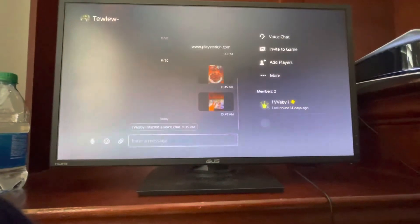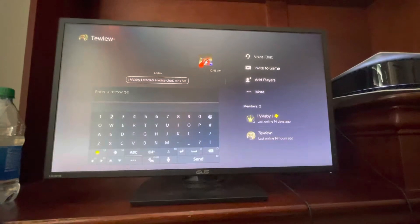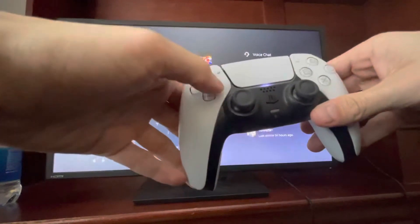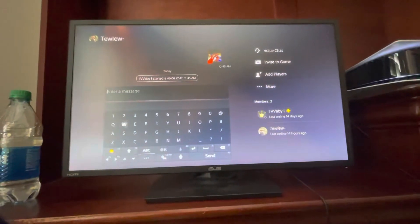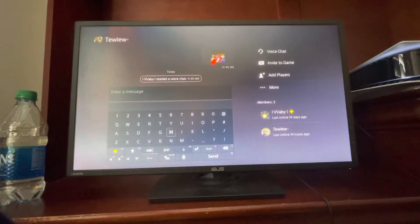First off, let's just start a party real quick and then pull up the keyboard. So what I do guys is I personally just type using the left D-pad right here. Say I want to type 'my name is Wavy' — so we just want to type 'my' and then 'name'.